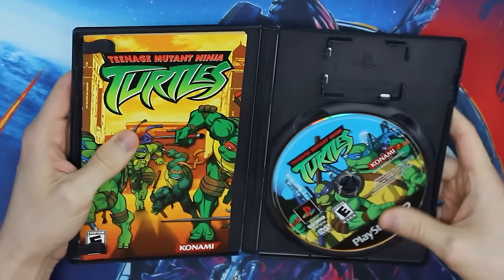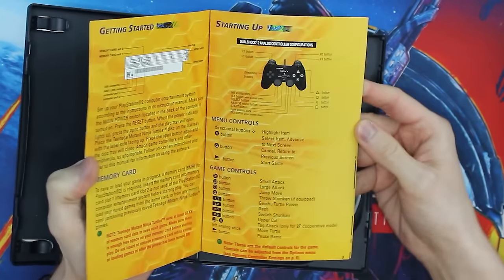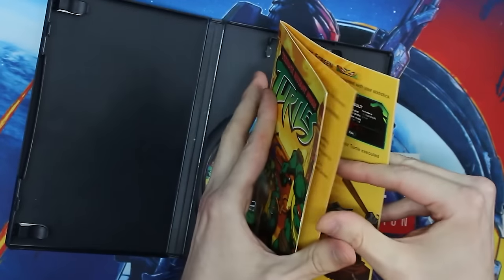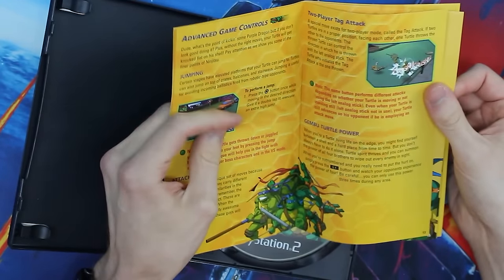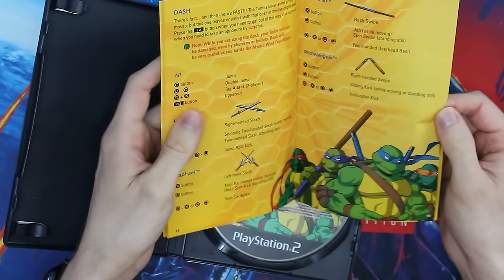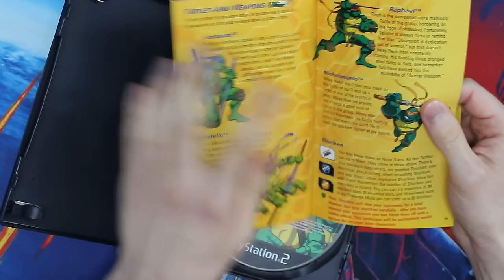Opening it up, you get treated to a beautiful disc art. And then a wonderful manual — the most colorful one of the bunch. It's all orange, a very uncommon color to be associated with the Ninja Turtles. Very artistic. This was a 3D beat-em-up, so it's just telling you about controls, how you jump, and that you can do two-player tag attacks together, which is awesome. There are some hidden mechanics the game doesn't tell you about — it literally throws you right in there. So this is one of the rare moments where I think the manual may be useful.